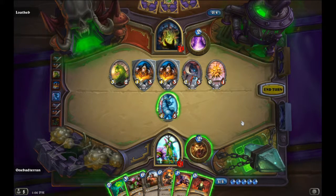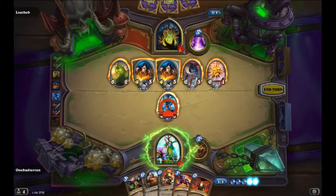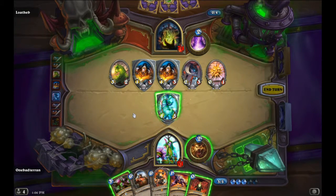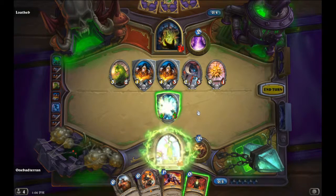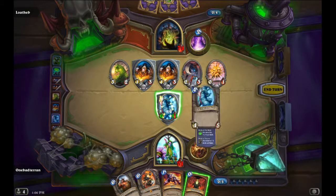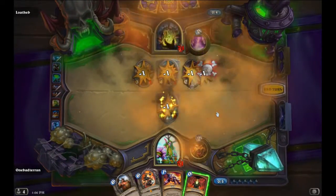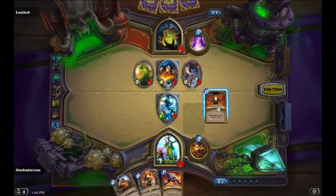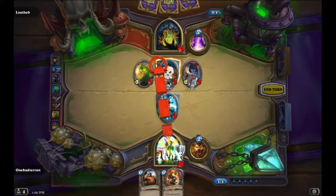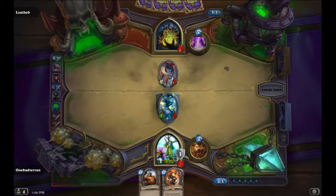Enervate. So we could Claw, or maybe we give you plus two, plus two. And let's give you plus four health and taunt as well, so you're a 6-11. Smash face against this guy, now you're a 14-9. And if we Enervate, we can use the Claw to strike into this guy, leaving us with a 14-8.